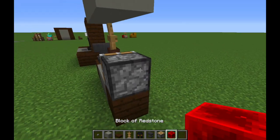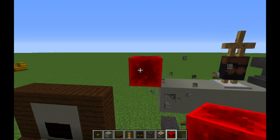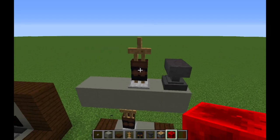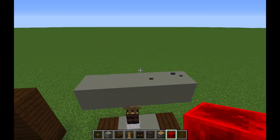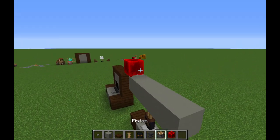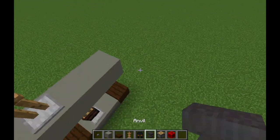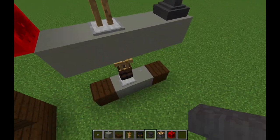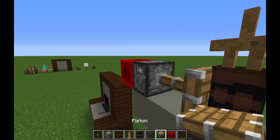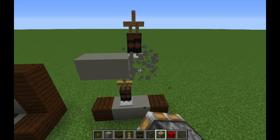Power these pistons and break everything except for the bottom blocks. To help you out: place that here, this here, and all that there. Don't be stupid like me — don't break the armor stands. Be very careful when you're doing that.